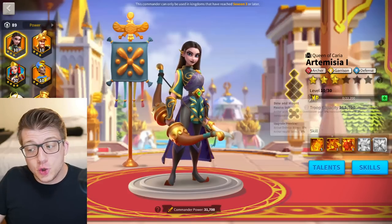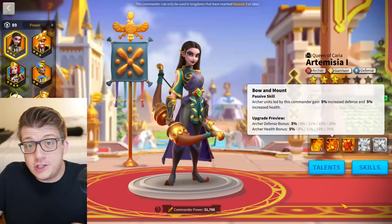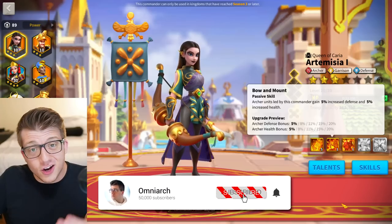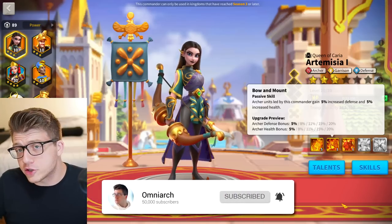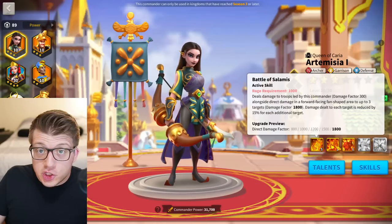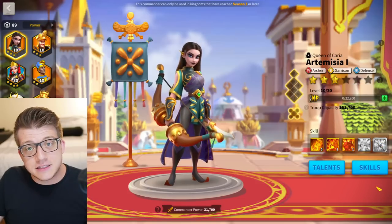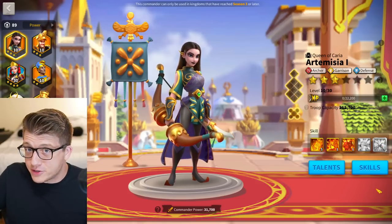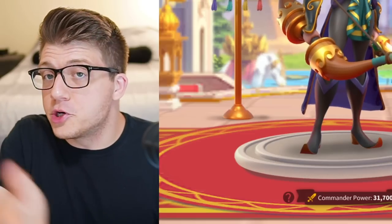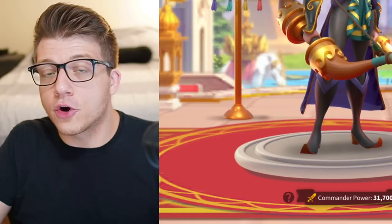For some commanders you really only need two of their skills maxed out to be super effective. Getting two skills maxed out costs 190 legendary commander sculptures, whereas maxing out every single skill costs 690. So if maxing two skills is 70% cheaper and you get 90% of the value, these super cheap investments might be exactly what you need.